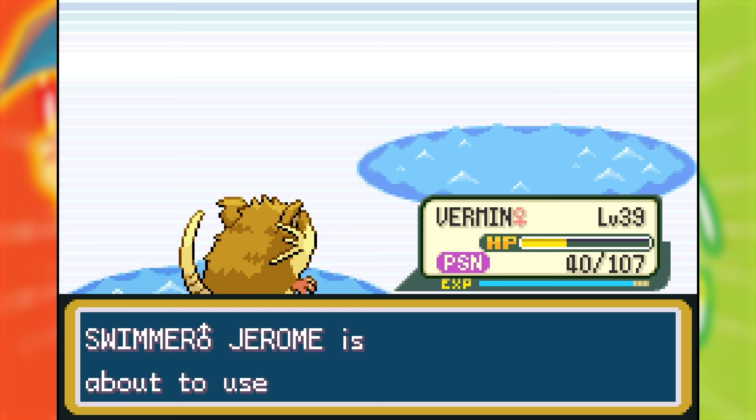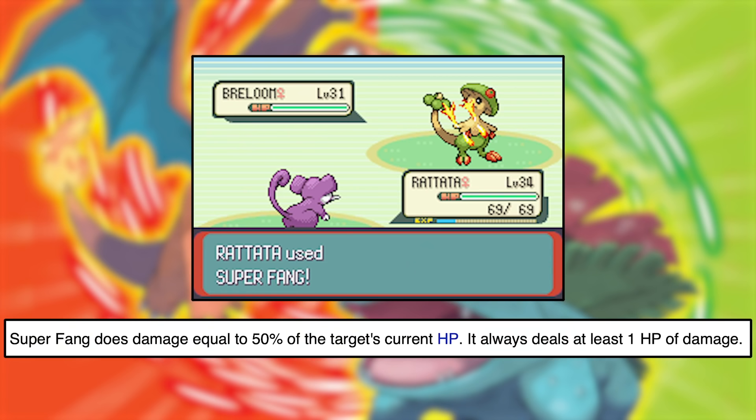On the way to Cinnabar, Vermin reached level 40 and finally learned Super Fang. Learning Super Fang was a big deal and was one of the two main reasons I'd kept Vermin on my team — the first reason being I had grown attached, since the thing beat Brock's Onix. Super Fang is a move that halves the target's current HP, and Raticate is the only Pokemon to get it in this generation. This is amazing because it lets me do big damage onto Rock type Pokemon without worrying about their high defense or resistances.